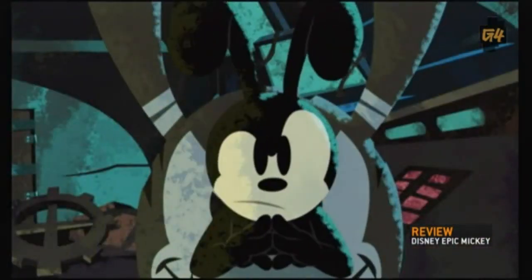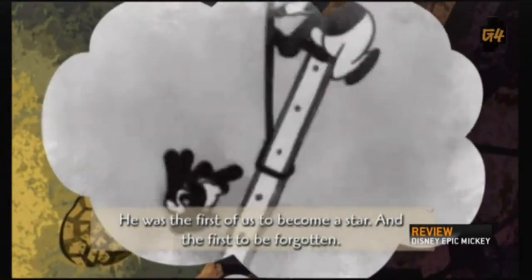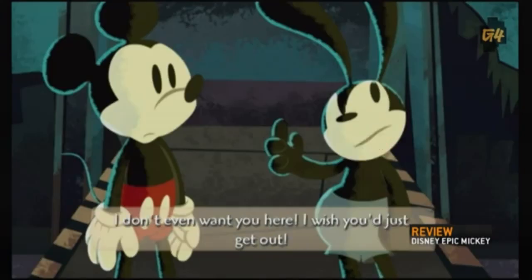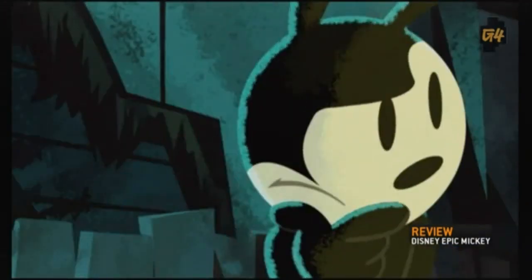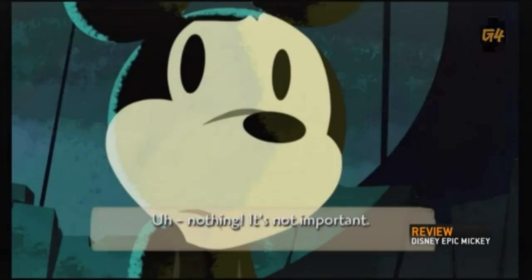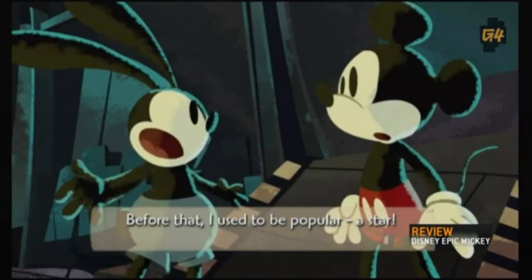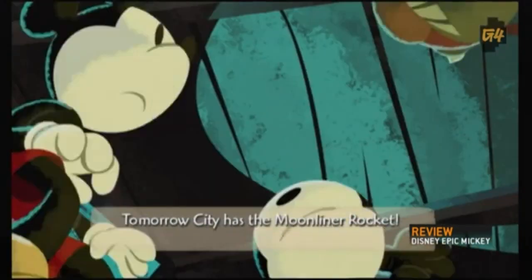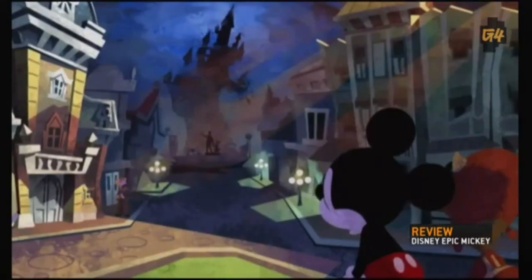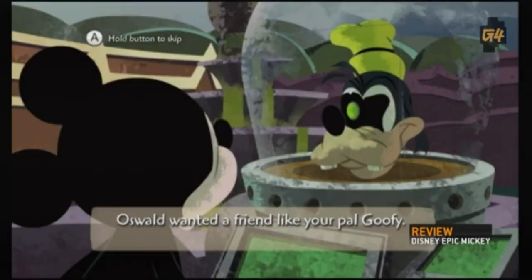The leader of Wasteland is Oswald the Lucky Rabbit, making his return to Disney animation after 82 years. Oswald was Walt Disney's original cartoon hero, who was lost due to contractual stipulations. Walt created a new character named Mickey Mouse to replace Oswald. Naturally, Oswald is not a huge Mickey fan, as he considers the mouse to have stolen his life. It's up to Mickey to win Oswald's trust and escape from Wasteland, and maybe help out the inhabitants of this bleak place in the process.